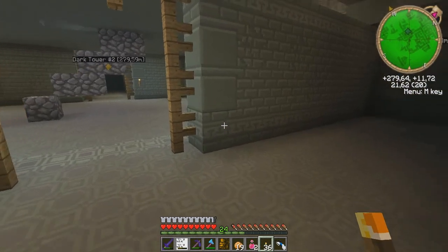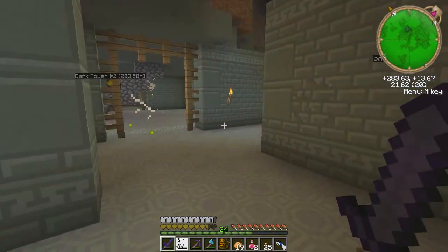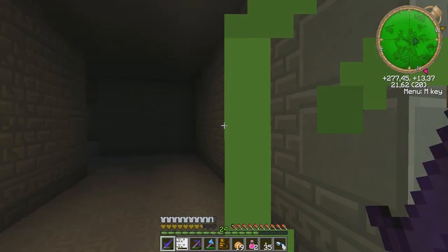Looks like I don't even need the maze map thing because I can see the corridors on the mini-map. Thank you, cave mode. I'm back here - what the hell?